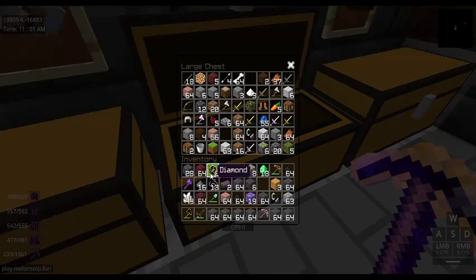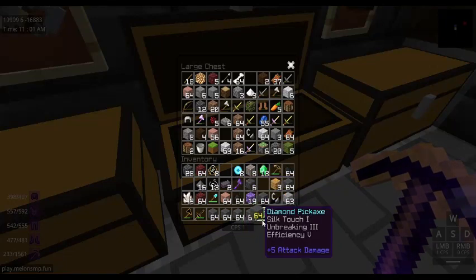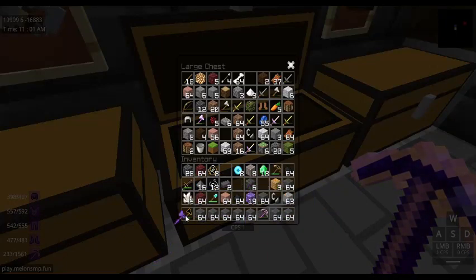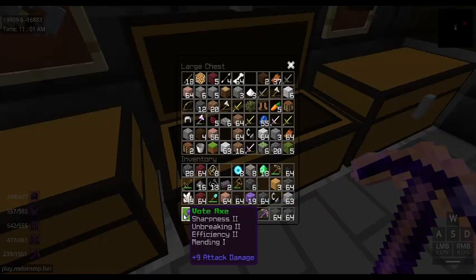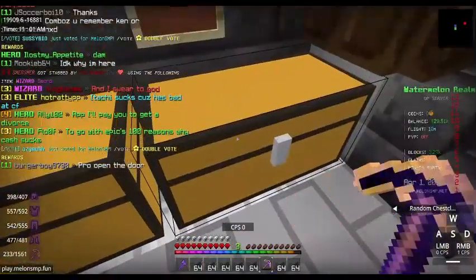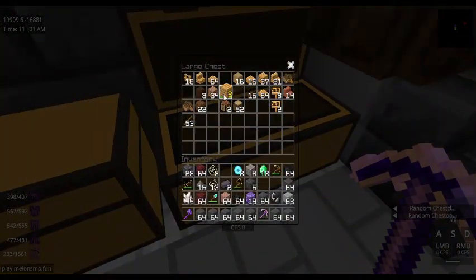I also got... like that. What? How did I get this axe? Dang. This is good. This is my lucky day. What? Sharpness 2, Unbreaking 2, Efficiency 2, Mending. I mean, it's decent, but it is pretty good. It is a pretty good deal, I'm not going to lie. I think Techno gave it to me last time when we played some Melon SMP.